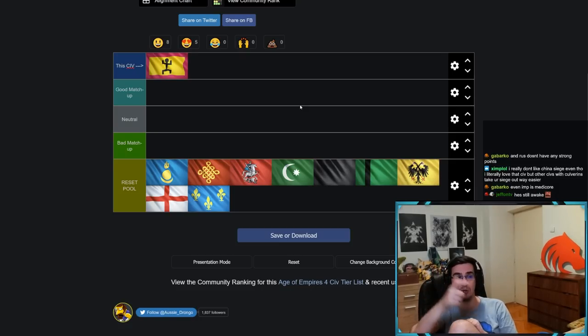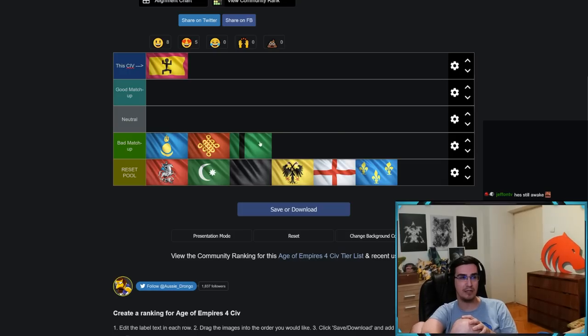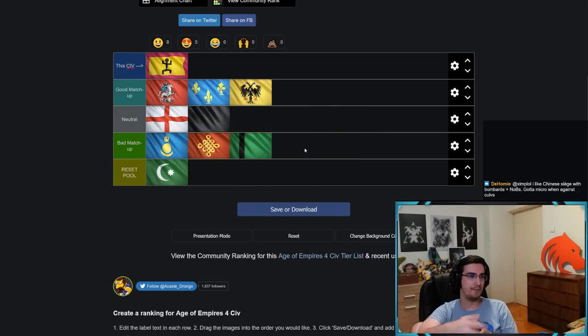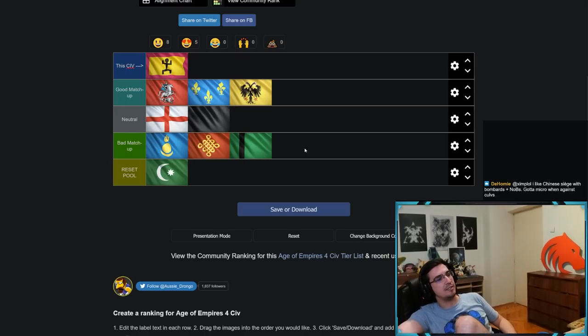Rus used to have an extremely strong Imperial with Streltsy and Boyars that had 13.5 range, but since both were nerfed, Rus struggles. For Malians: bad matchups are Mongol, China, and Delhi. English is neutral, Abbasid is neutral, HRE is a good matchup for Malians.